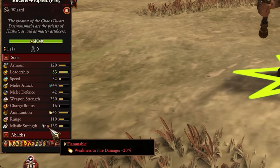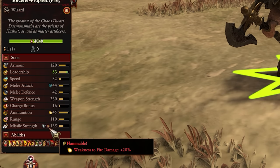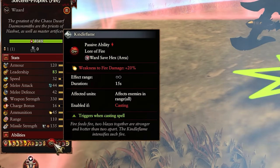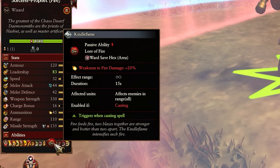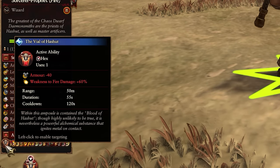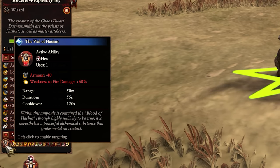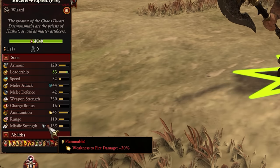He has a lot of weaknesses to fire that he can stack. He has flammable on his ranged attack, so you use that first of all — there's 20% weakness to fire to whatever you're aiming at. Then you've also got Kindle Flame if you use a fire spell, which can stack another 20%, so that's 40% right there. And then you've got the big boy ability, the Vial of Hashut, giving a weakness to fire of 60%. So all in all, 100% weakness to fire damage — essentially 200% damage for your units if you can time it well.